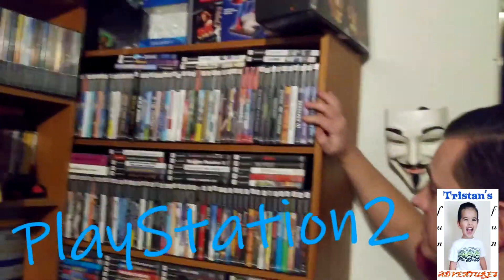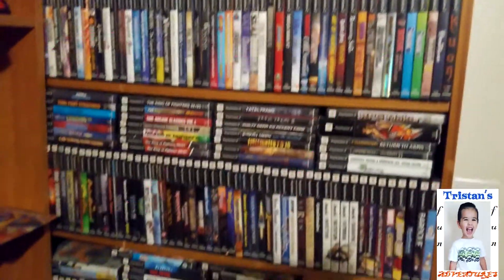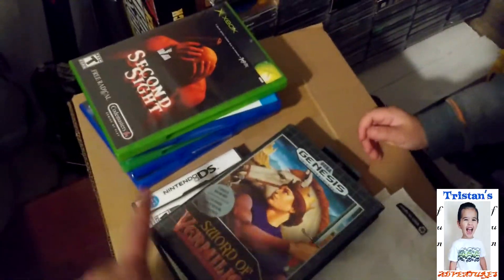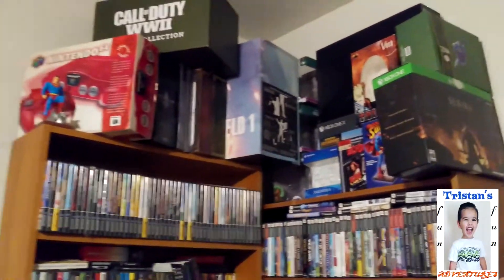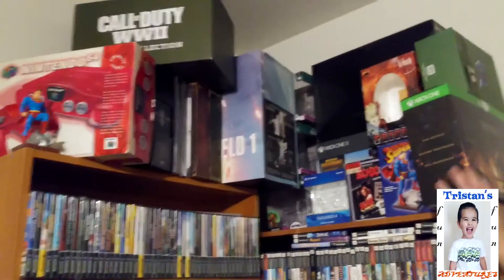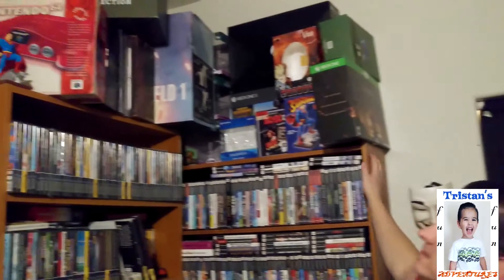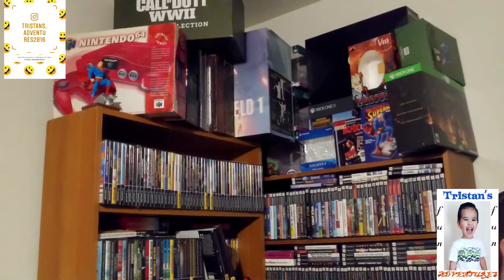Then we got PlayStation 2 right here — there's about 800 of these. And we got more right here. And then we got regular Xbox down here, and we got more right here — probably about 150 of those. Up there, down right here, there's about 800 of them. We got some collector's editions like Diablo computer games, and some action figures — like Superman. He's protecting the game room, making sure everybody's safe.